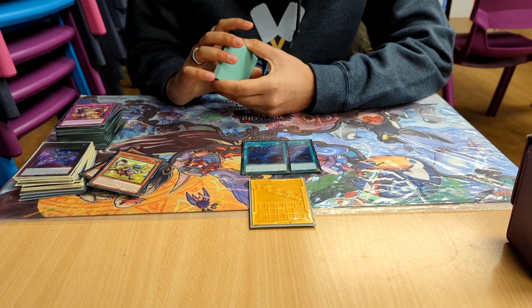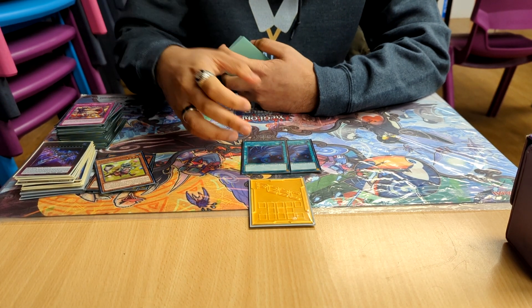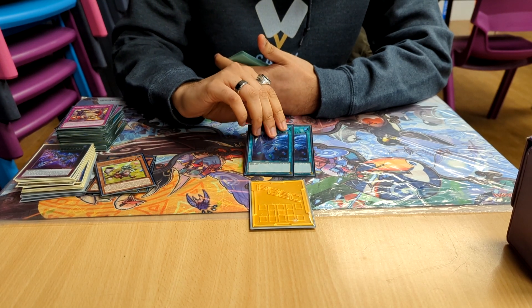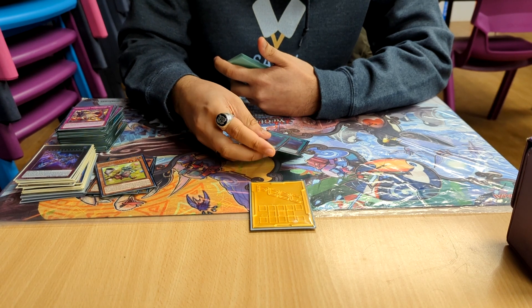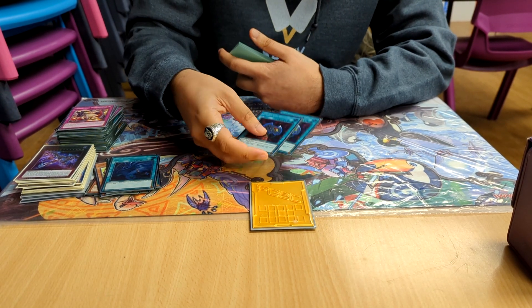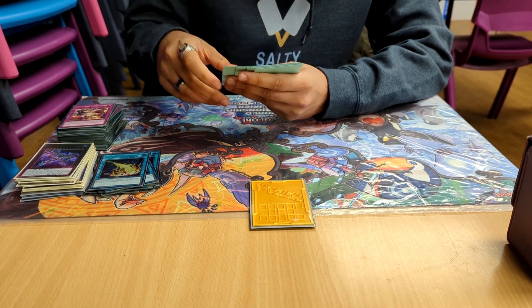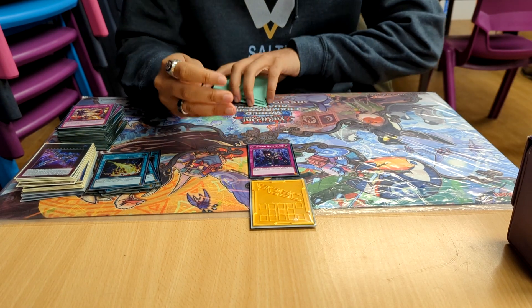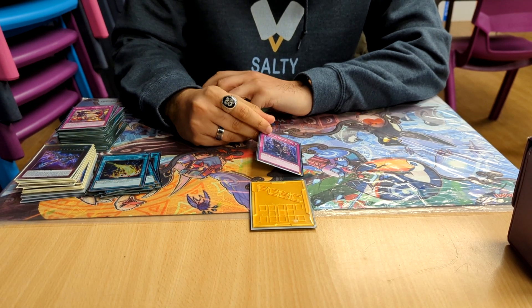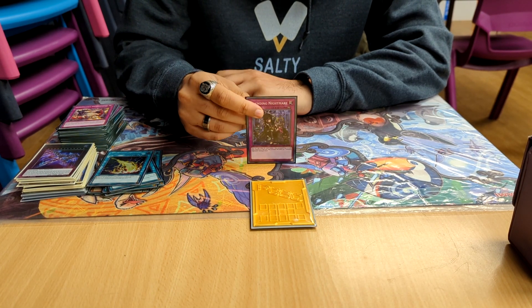I played 2 Twin Twister because back row decks are a problem — I lose to that matchup going second. Any Floodgate apart from Rivalry really hurts me. 2 Econ — it never came up at this event, but when I used it at Leeds it was really really good. 1 Lightning Storm — good to get rid of whatever's annoying, monsters or back row. I played 1 Ending Nightmare, which actually came up because people are playing Mystic Mine, and those decks play other field spells too. It came up against Prank Kids — I destroyed their field spells and got game. And it gets rid of the Brave stuff as well. I played 1 Evenly, just to get rid of some stuff.